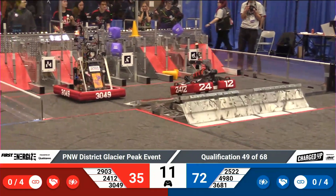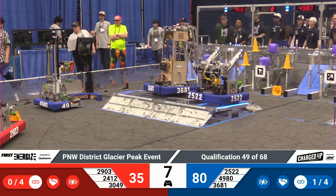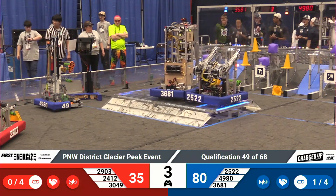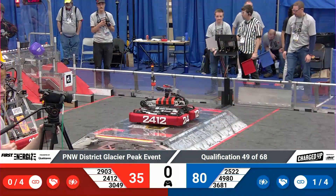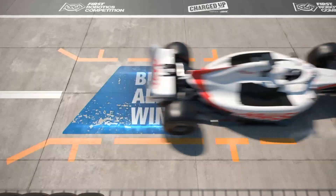Blue alliance sees Royal Robotics on the charge station. Here come the Robo Raiders. 49-80 loses a bumper — they're going to be disabled for the last few seconds of this match. Robo Totes level on the red charge platform. Two robots on blue. And so comes the end for the blue alliance.